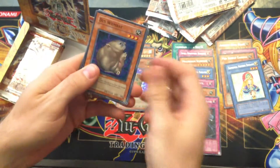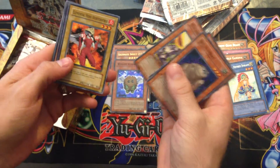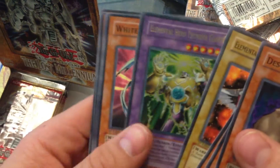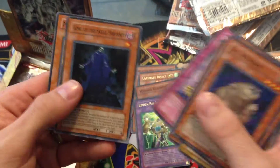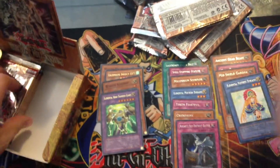These packs are hard to open. Got a lot of death wombats too - two in one pack, that's funny. It's not a Clayman - it's a Hero, Thunder Giant! So there's an Ultra Rare - not that great of one, but it's not a bad one either. And that's a King of the Skull Servants.